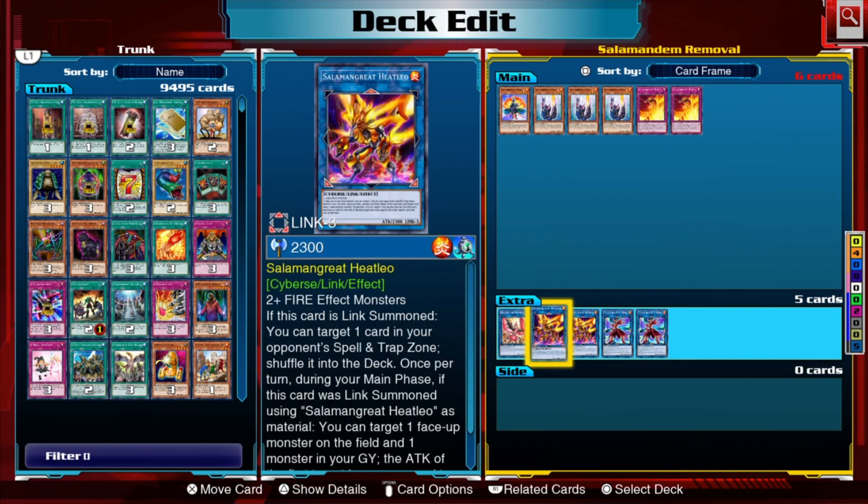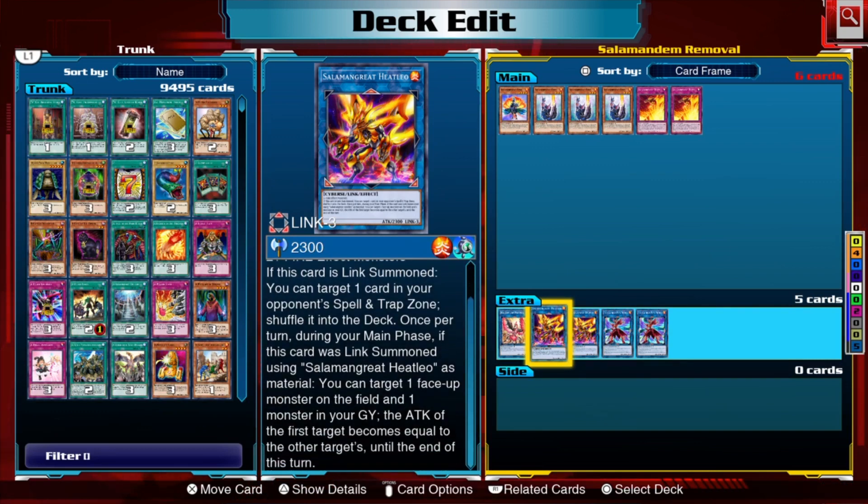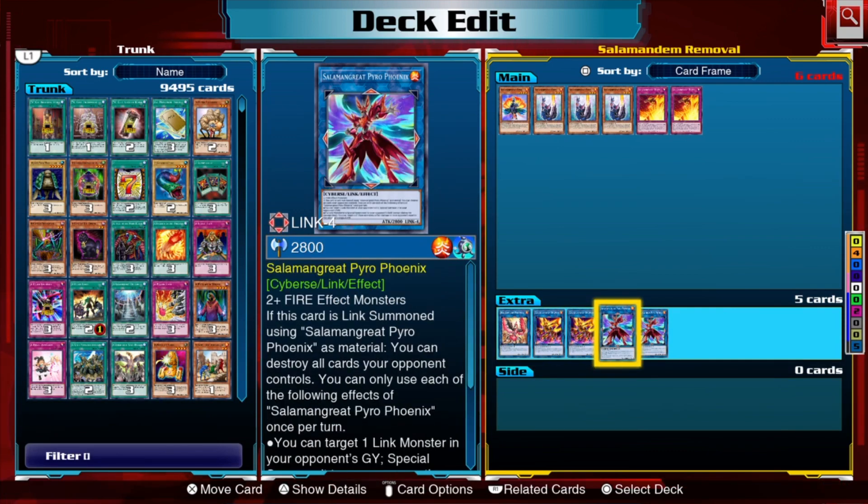Heat Leo can also get rid of spells and traps on the field when it is link summoned. You can also use Heat Leo technically as monster removal by using its attack-modifying effect to make a monster your opponent controls too weak to survive battle, or make one of your monsters bigger than theirs. It's a bit of a roundabout form of monster removal. Then Pyro Phoenix — if this card is reincarnation summoned, you can blow up all cards your opponent controls: a very straightforward nuke effect.